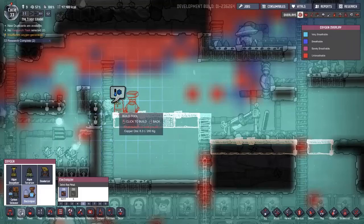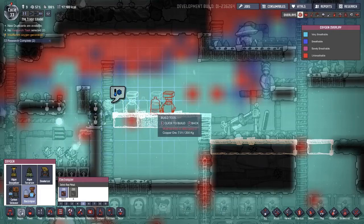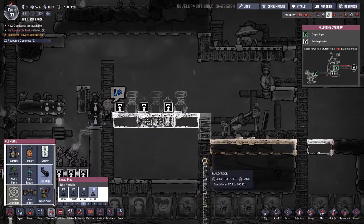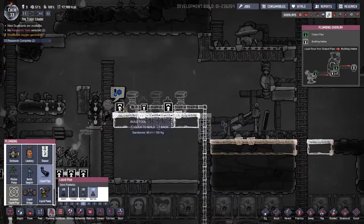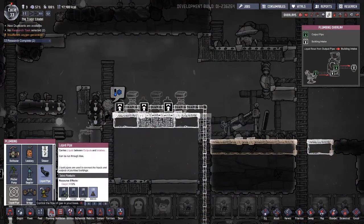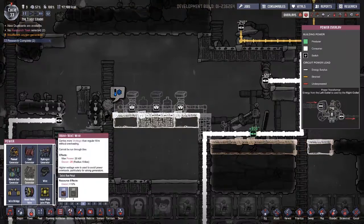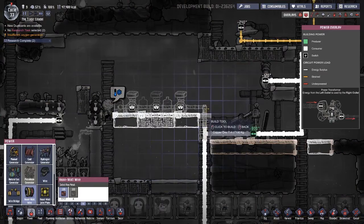Oxygen. Electrolyzers. Placing them now. Water pipe, liquid pipe goes up through here. Power - heavy wires, yes please.